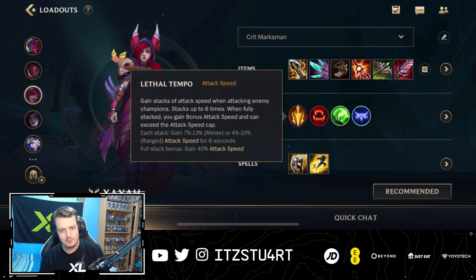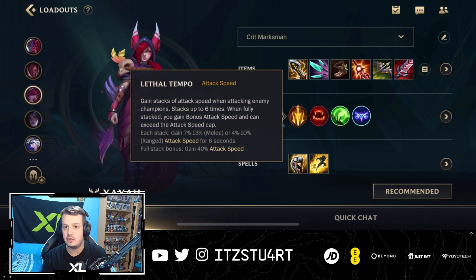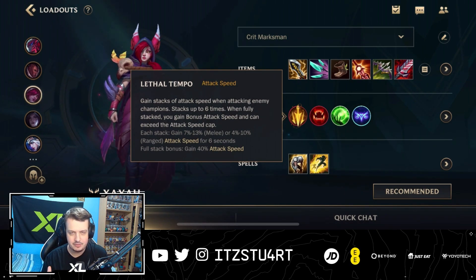Then for the runes, Lethal Tempo got a buff this patch as well — a pretty surprising buff. I didn't feel like Lethal Tempo was in a bad spot at all, but this Lethal Tempo buff basically gave a 1% increase per stack of attack speed now. And at full stack bonus, you now gain 40% attack speed — so it's a huge, huge bonus right at the end. And you also gain more attack speed every single stack now. So this rune is definitely very, very strong on Xayah.